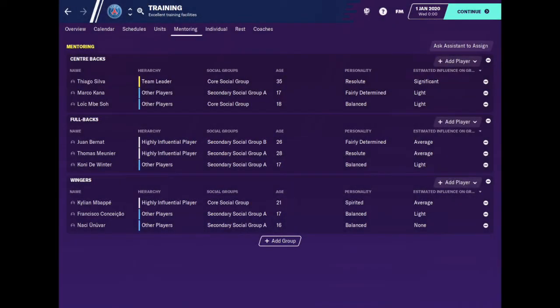Unfortunately, both the full backs group and the wingers group yielded no results. The only explanation I can come up with for the full backs group is that both Juan Burnett and Thomas Meunier had the same level of influence within the group, which meant there were two mentors. The only mentee, Kony De Winter, may have found it difficult to shadow two different mentors at the same time. As for the wingers group, the mentor Kylian Mbappe is only 20 years old and although he is by far the most influential player in the group, he is still too young to be a mentor.